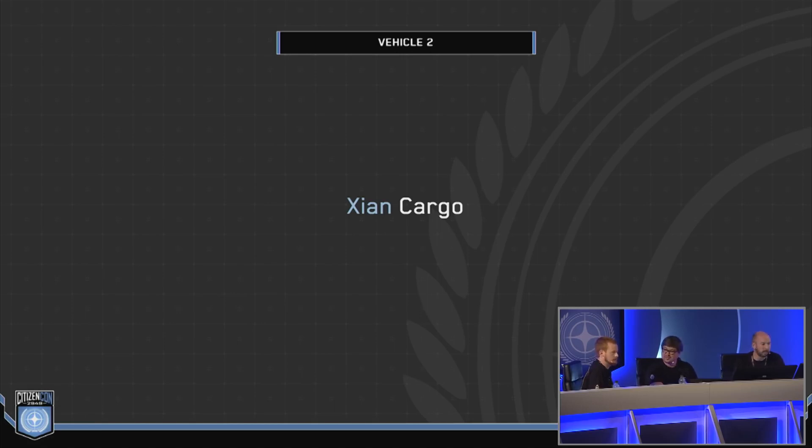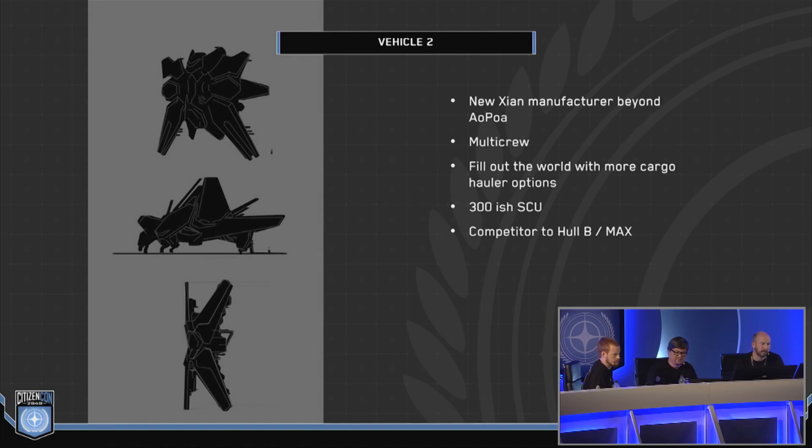I've picked a Xi'an cargo ship — something that is not from the current Xi'an manufacturers that we have at the moment. Multi-crew. It's one of these ships that fills out the verse. We have the whole series — Freelancers, Caterpillars. Just like the real world, you have tons of vehicles on the highway making up the bulk of traffic, so we should have a variety of ships. Around 300 SCU — that's the sweet spot between something that is profitable without being unwieldy to unload and manage. It's competitive to the Hull B and Freelancer Max, a bit more than Freelancer Max but less than the Caterpillar.